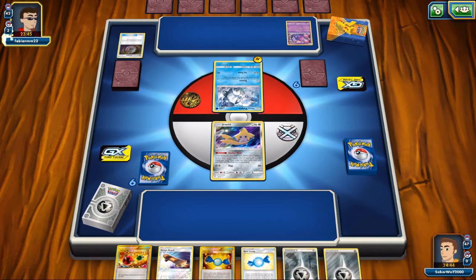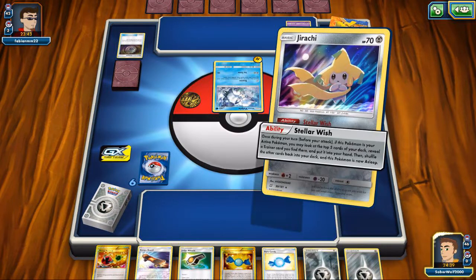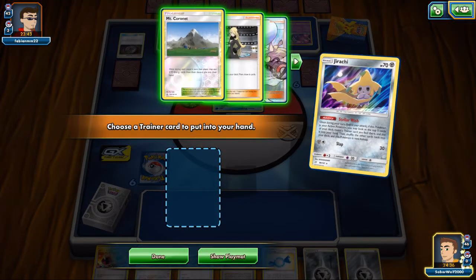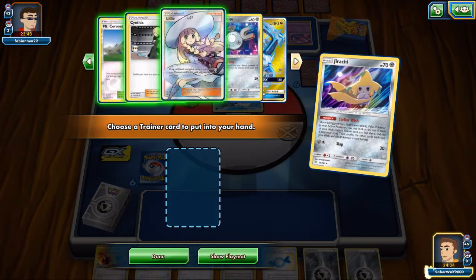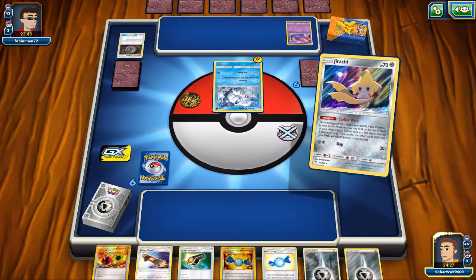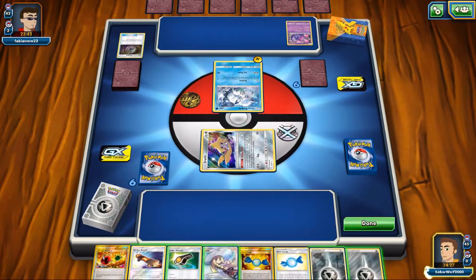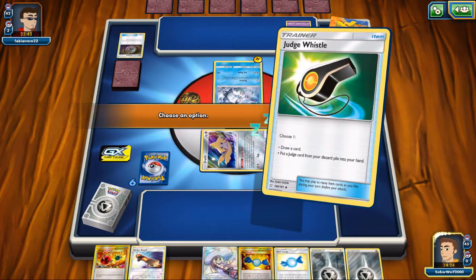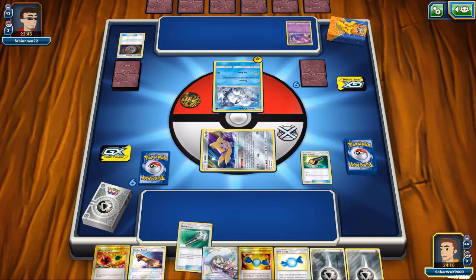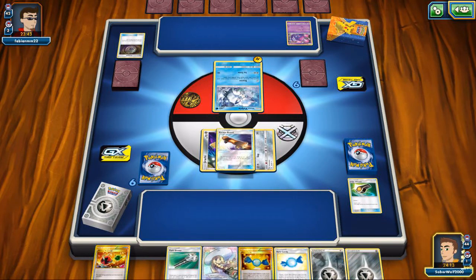Gonna bring out Poipole. My opponent's gonna be running the Tabu Koko deck here. You can actually make a deck around the Guardians Rising Tabu Koko now — you just use Naganadel to grab the energies, play Tabu Koko, bring him in automatically. With a bunch of Electro Powers and Choice Bands, you can get one-shots. Maybe 'viable' is a strong word, but it's another solid idea for a Lightning deck.